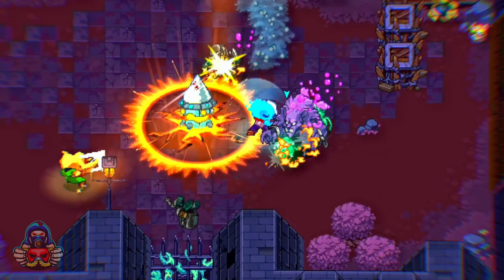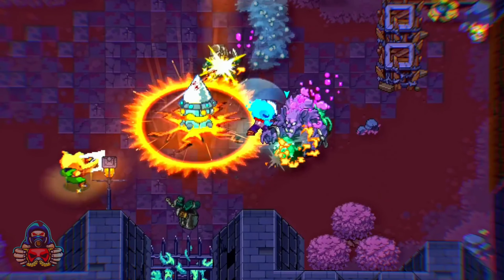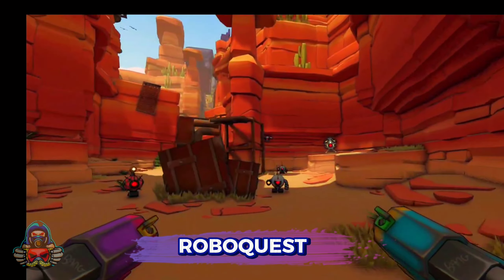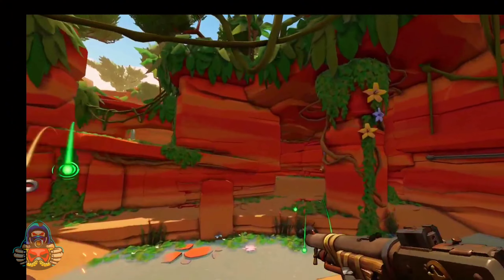Next is Ember Knights — a top-down action roguelite with hack-and-slash gameplay and pixel art visuals. Players battle through various locations, taking on challenging bosses. Ember Knights offers diverse builds with unique weapons, skills, and passive upgrades, coupled with meta progression for bonuses between runs.